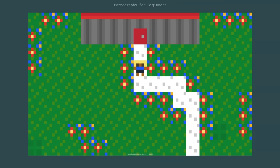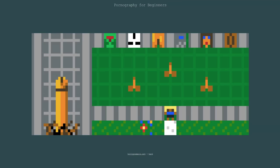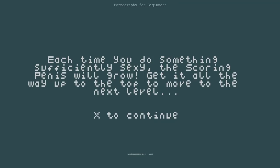It's a shame to go inside on such a sunny day, but the satisfaction of other people's orgasms makes the job worth it. Let's go. First things first, you've got three penises to deal with — see if you can find somewhere to put them all. It interrupts you a lot, I think, by design. Each time you do something sufficiently sexy, the scoring penis — there's a big cock on the left that you can see — will grow. Get it all the way up to the top to move to the next level.